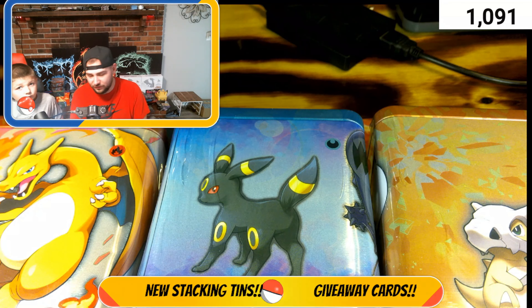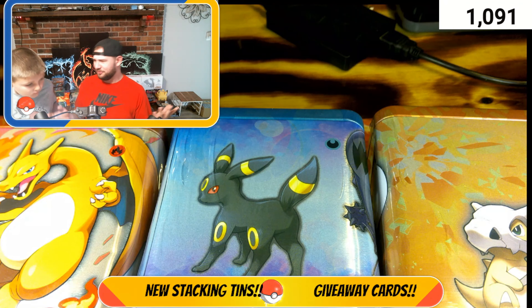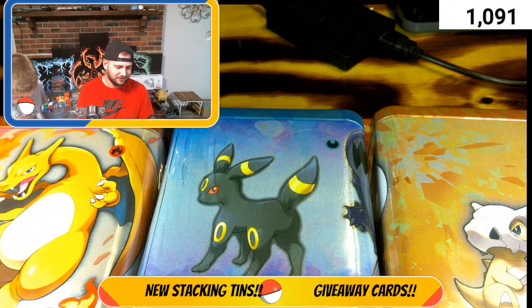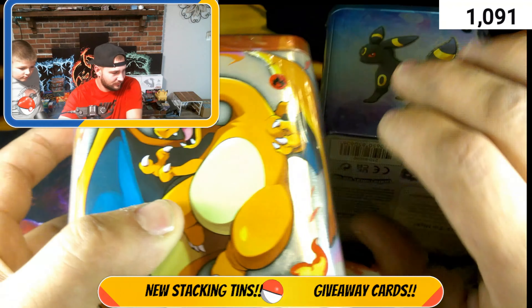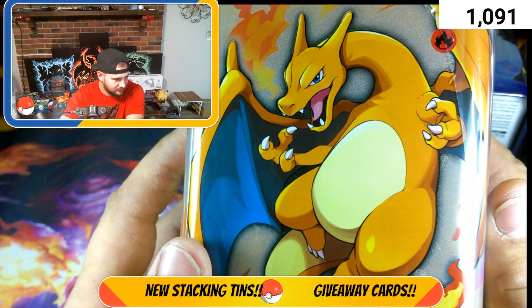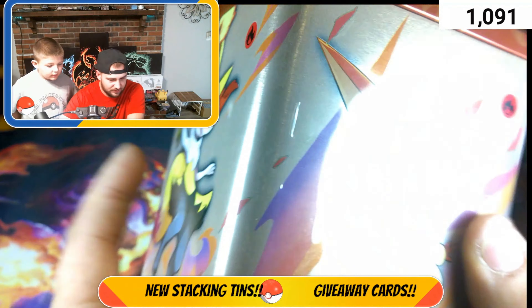Welcome to the Poke Factory! Welcome back — today we've got another great video for you guys. We're going to be opening a Charizard tin, an Umbreon tin, and a Cubone tin. They're not really labeled that, but I mean, look — they're stacking tins.